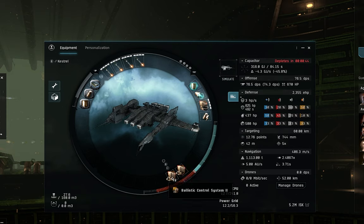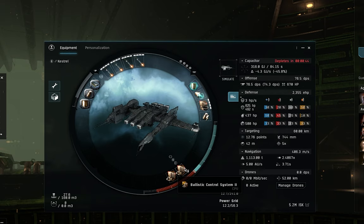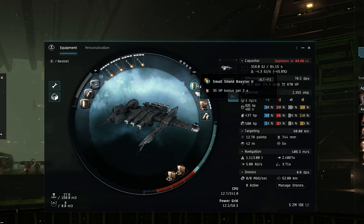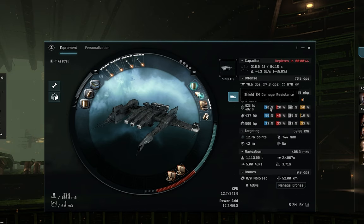For the Kestrel's low slots: two Ballistic Control Systems — tech 2 if possible, tech 1 works fine — for maximum damage output and faster anomaly clearing. You'll need a Small Processor Overclocking Unit rig to fit everything; tech 1 is absolutely fine. A Small Capacitor Control Circuit maintains capacitor stability without the shield booster or warp drive running, and a Small Electromagnetic Shield Reinforcer reduces EM damage taken. If you're struggling to fit everything, fit the CPU rig first, then build around it — if still struggling, train basic ship command and engineering skills.